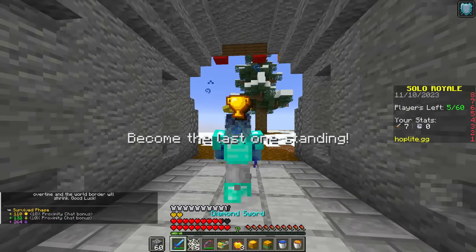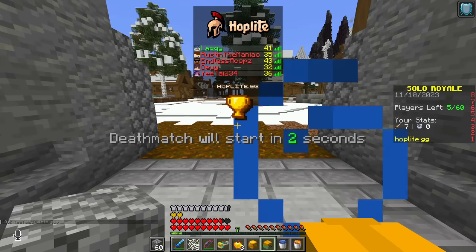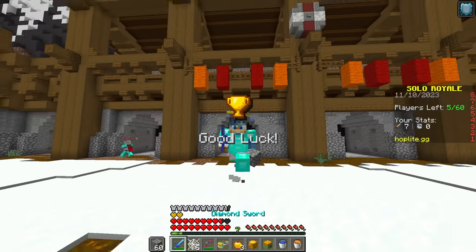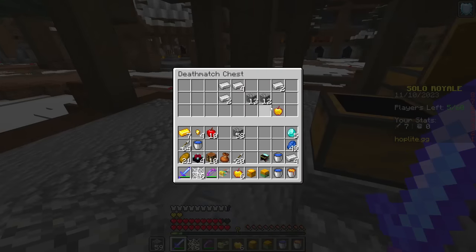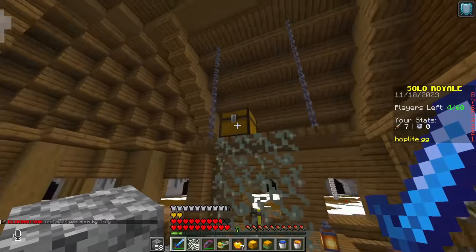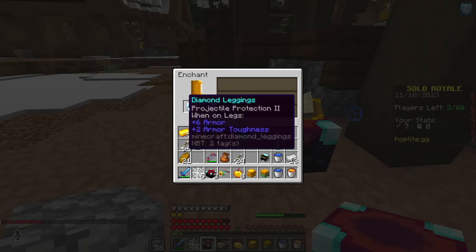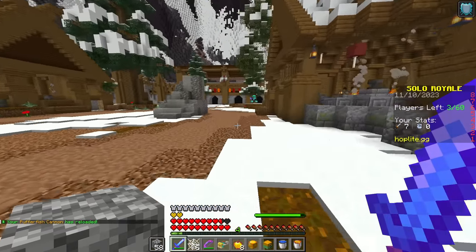My plan this deathmatch was to head directly for the middle chest and grab the final diamonds required to craft diamond pants. Then I would be a full diamond threat with a Pufferfish Cannon. Let the best man win. We still don't have enough diamonds — oh, there we go, let's do this. I decided to enchant my diamond leggings with projectile protection here because while running towards middle, I noticed a player had a flame bow.